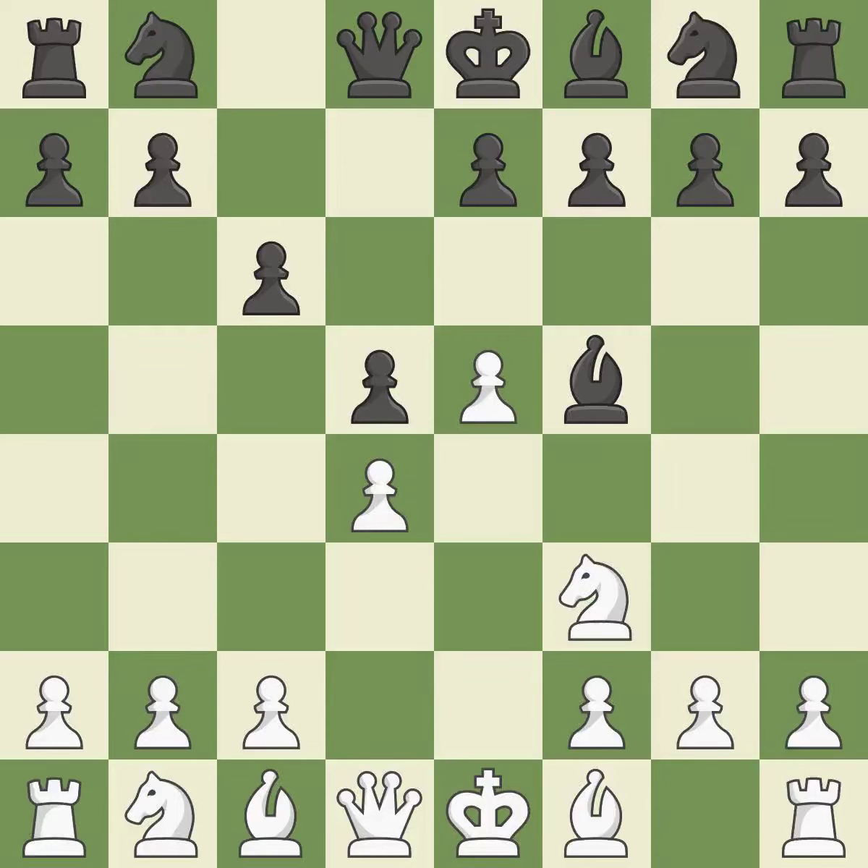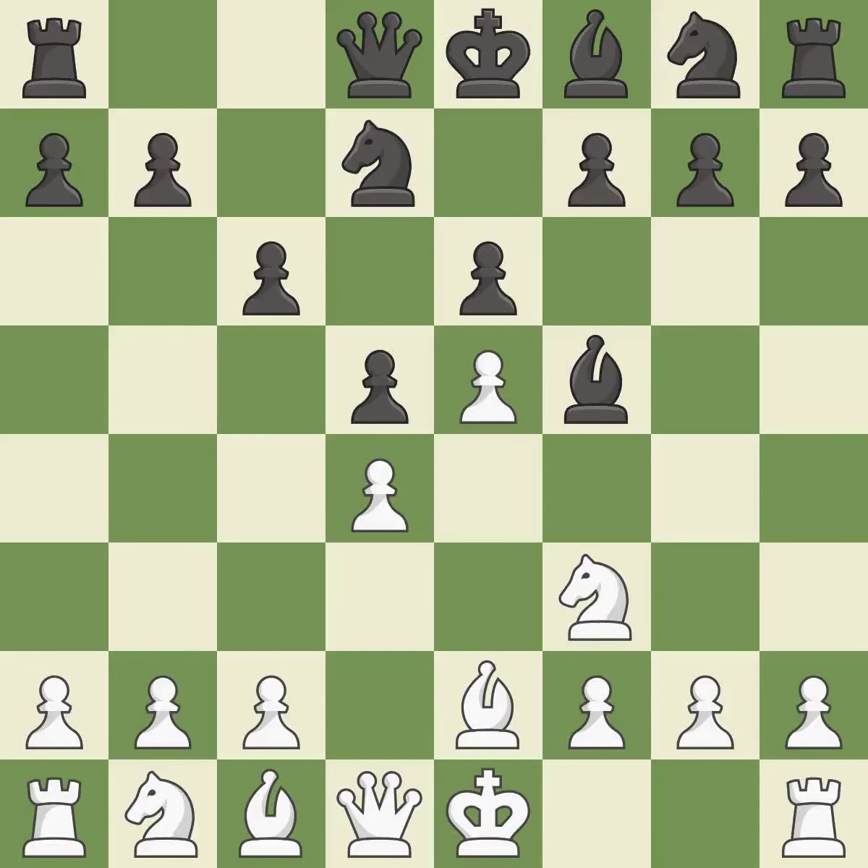Nf3 develops the knight and defends the d4 and e5 pawns. e6 defends the d5 pawn and f5 bishop, and allows the dark-squared bishop to develop. Bb2 develops the bishop, protects the knight on f3, and prepares to castle. Nd7 develops the knight toward the center, controls the c5 square, and attacks the e5 pawn.